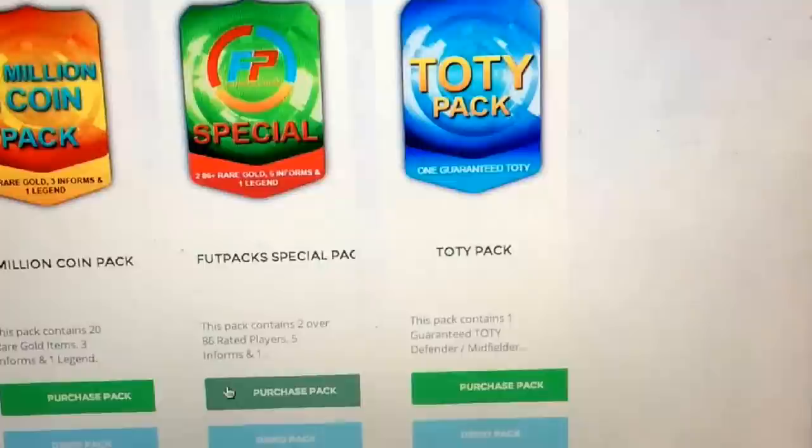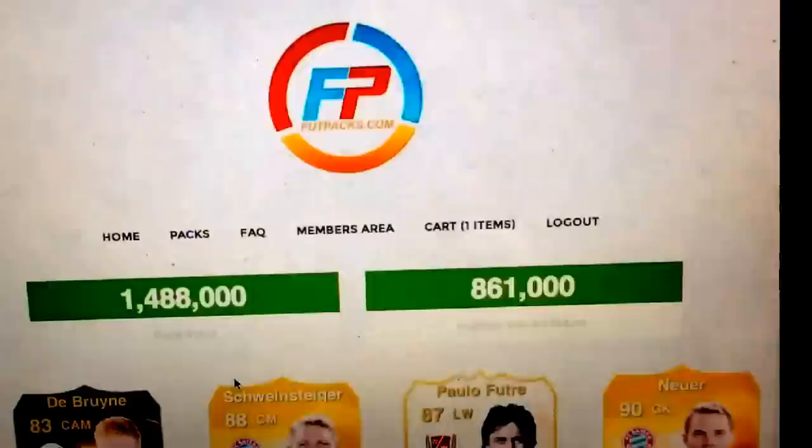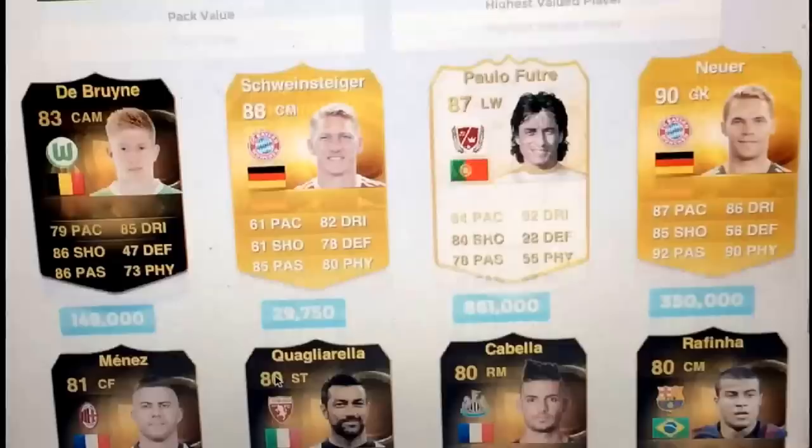Let's go. The pack's generating. Here we go — what is it gonna be? 1.488 million — that is not bad. Polo Furtrey, Bastian Schweinsteiger, Manuel Neuer, Kevin Debrana, Remy Cabala, Jeremy Menez, Rafinha, and Kragurella. That's pretty good. Let's go to the final pack of the episode.